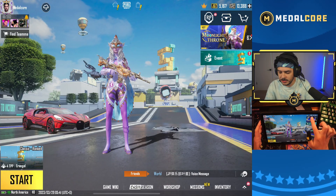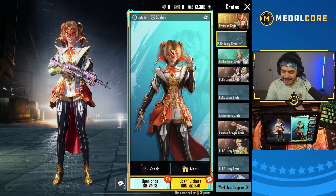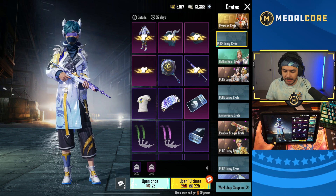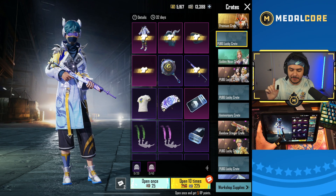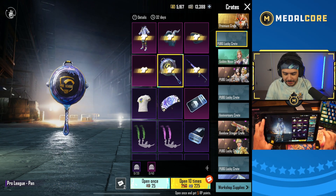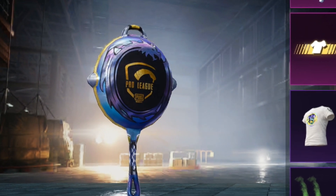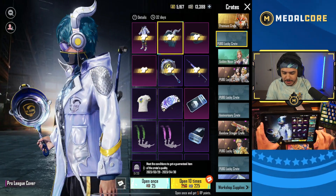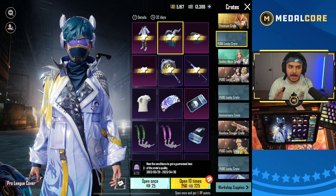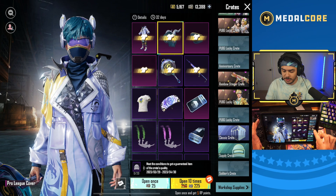Alright, 1000 UC — let's check out this brand new crate. They added this lucky crate, which I'll probably open 40 times to get one legendary. This is not my favorite PUBG Mobile esports skin. I kind of like the pan — it's cool with the dragon around it — but I'm really just not a fan of these skins for the esports stuff right now. They do have some crazy skins sometimes, but this time around, not a fan.